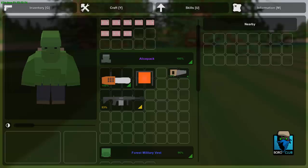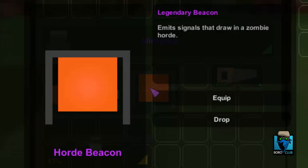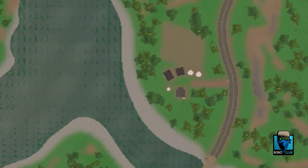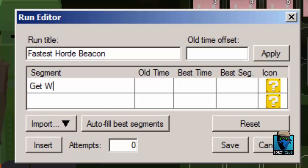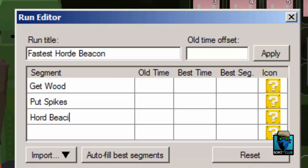Fastest Horde Beacon Strategy. We need a chainsaw, saw, a gun, and a Horde Beacon itself. Next up we need to go to the Shelton farm. Now we need to cut some trees, put spikes, and wait for the Horde Beacon.